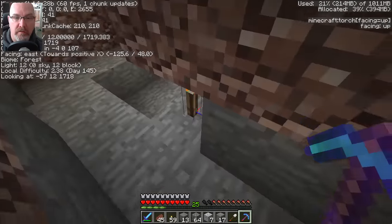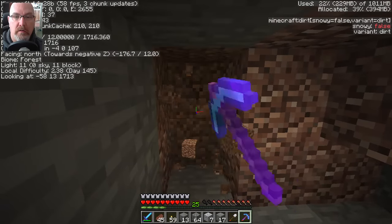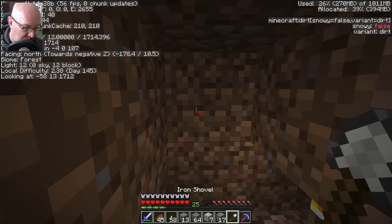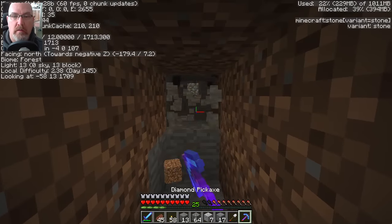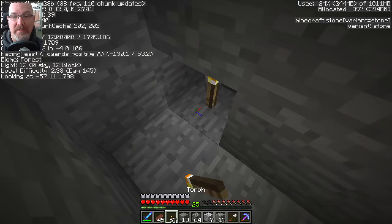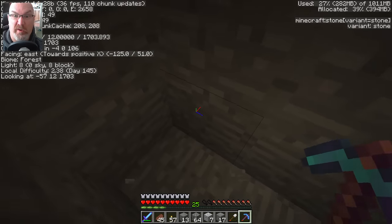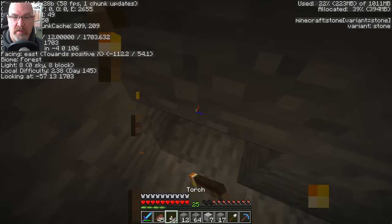Obviously we've got some tunnel situations going on. And that's where our torch is going to go. Shovel now. Exciting stuff — that's why I put the face cam on, so you can watch my expressionless expressions, and I can make weird faces while I'm doing it. Keep you entertained while I put down the wrong block and then put it in the wrong spot.